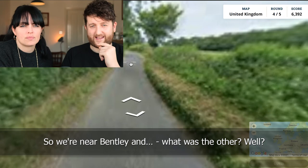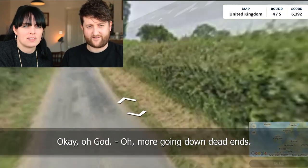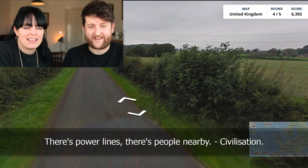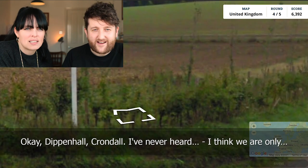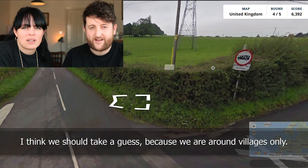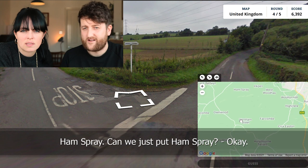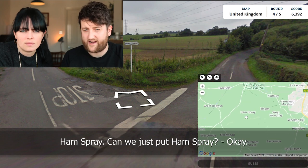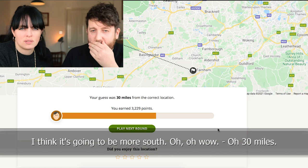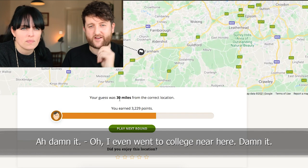We can find this on the map quite quickly, I think. We're near Bentley and... what was the other? I can't remember. Bentley and Well. Was it Well? No. More going down dead ends. There's power lines. There's people nearby. Civilizations. Dippin Hall Crondon — I've never heard of it. I think we should take a guess because we are currently around villages only. We know we're in Hampshire — just to the west of London. Oh wow — 30 miles. It was actually around the city. We could have guessed it. Damn it. I even went to college there.